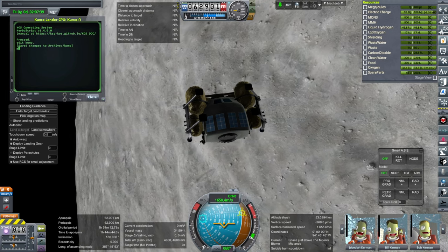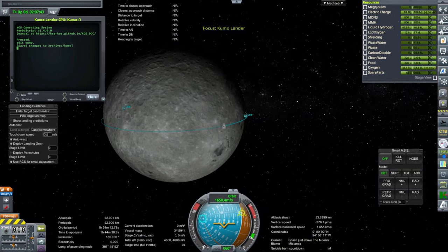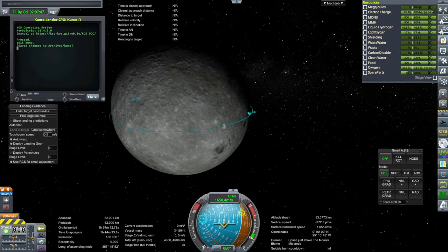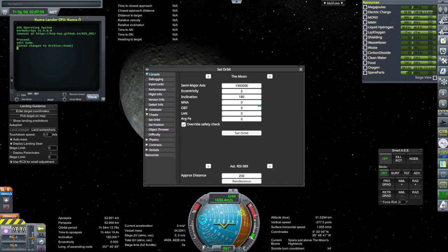I have a KOS script adapted from my Apollo landing script, so it's not perfectly ideal. Right now I'm just testing it on an equatorial trajectory — we'll do different inclinations later. We're going to do two different heights: from this 62.9 kilometer height and then from 162.9 kilometers. I cheated into orbit, which is why it's set that way. This current orbit is 1,800,000 meters, and the 162,000 kilometer orbit is at 1.9 million kilometers.